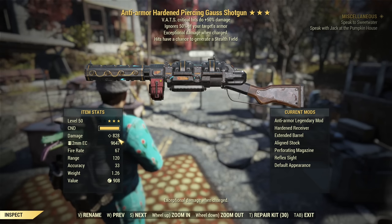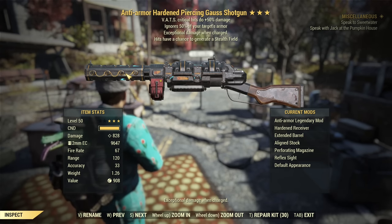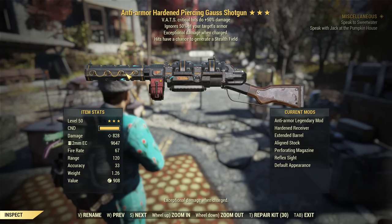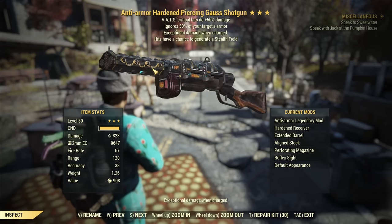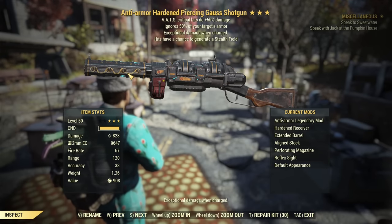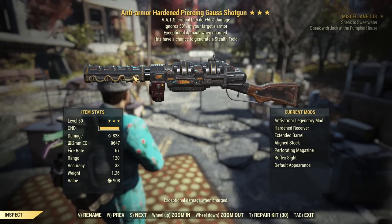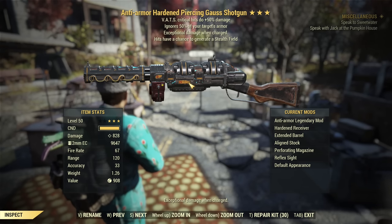It's basically 8 projectiles, each getting 15% extra damage from explosion by default. If you multiply them together, you get 120% bonus to explosive damage. Add Demolition Expert and you're getting close to 200% bonus as explosive damage — counted from the ballistic portion of around 300 with all current perks.